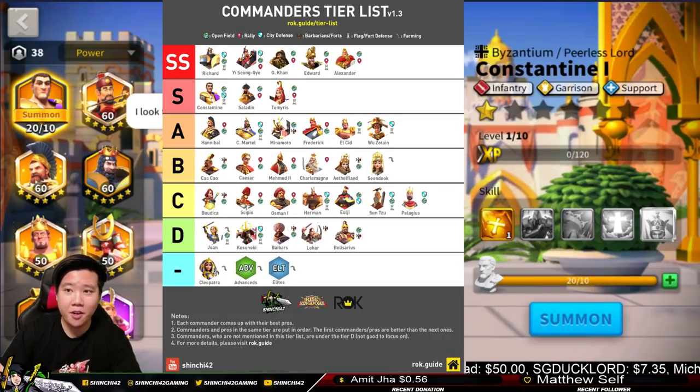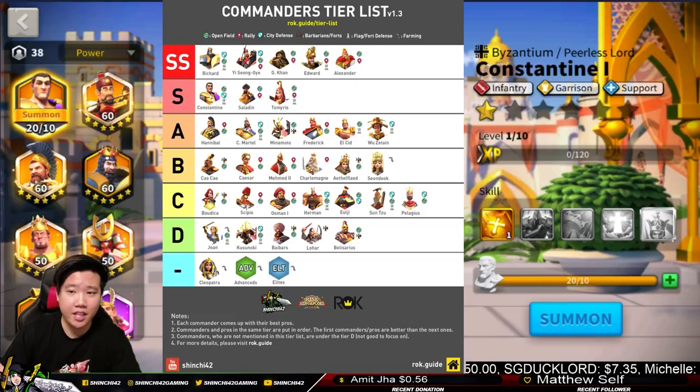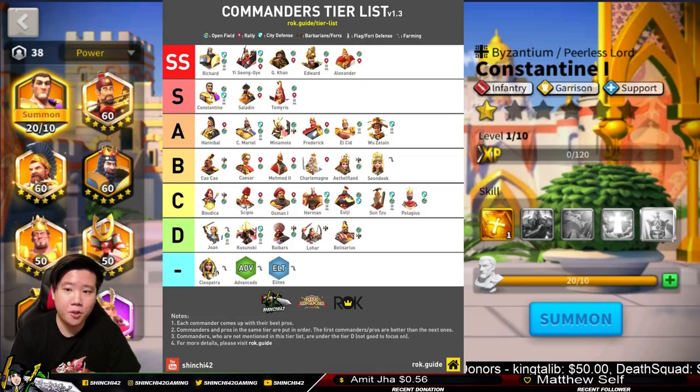In the S Tier we have Constantine — a very strong and tanky commander. He has a healing factor that procs a really high factor of healing when his troops drop to about 50% strength. Constantine also has tanky capability with his active skill.